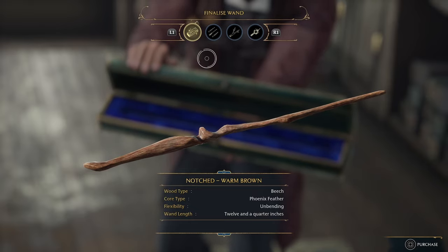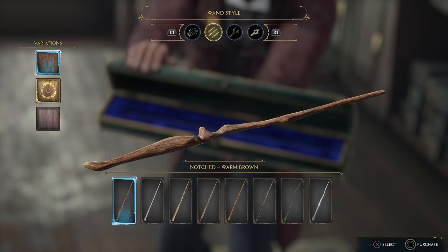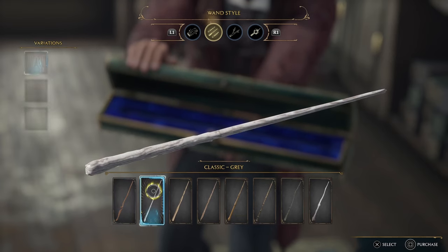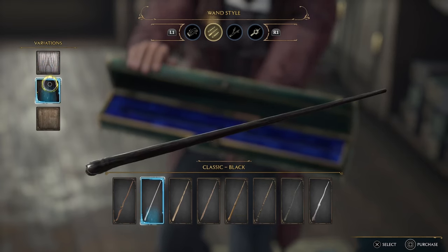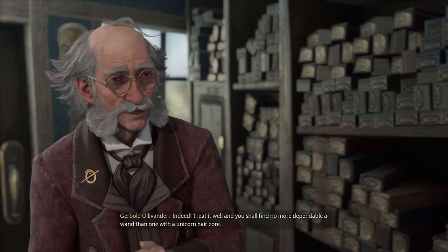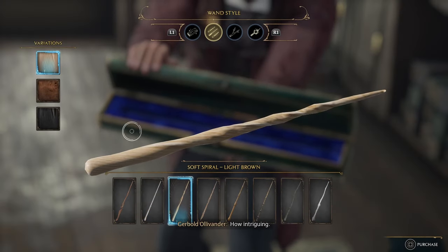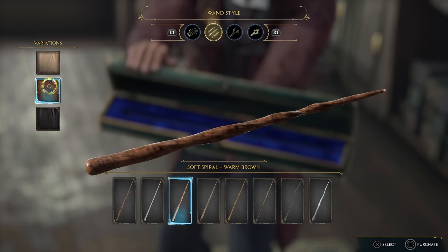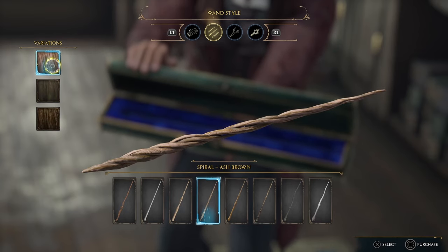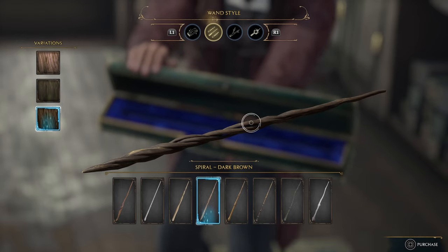The wood type doesn't really affect the appearance of the wand at all, and neither does the wand core. They also don't affect anything about how the wand actually performs, so a few of these options are really here just to honor the lore of the series. Ollivander's dialogue does change slightly based on the wand core you select. The second tab is where you'll select your wand style, which controls the main visual appearance of the wand you'll be seeing in game — there are eight total styles, each with three different variations.